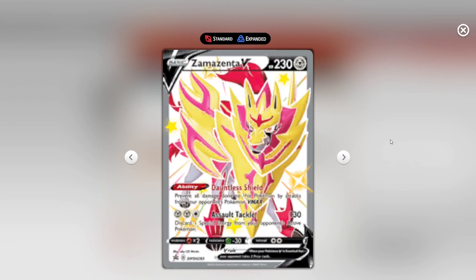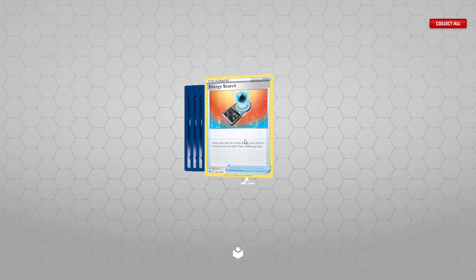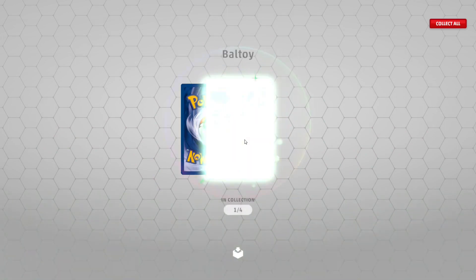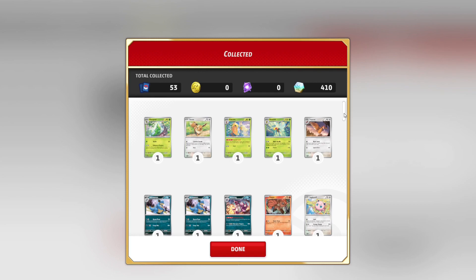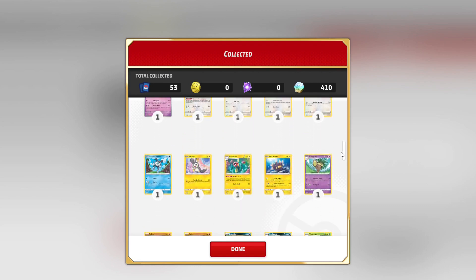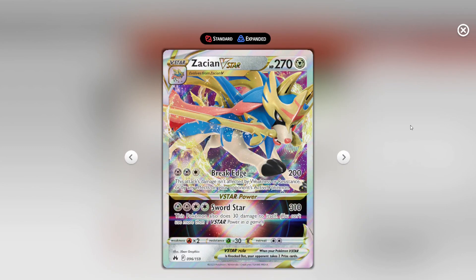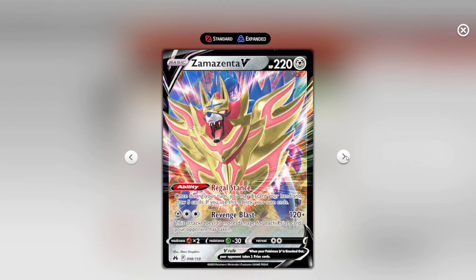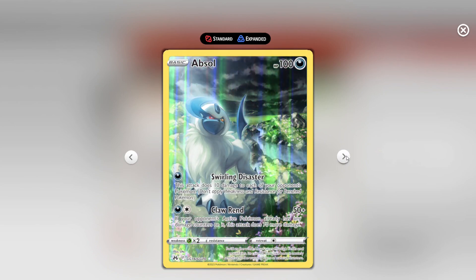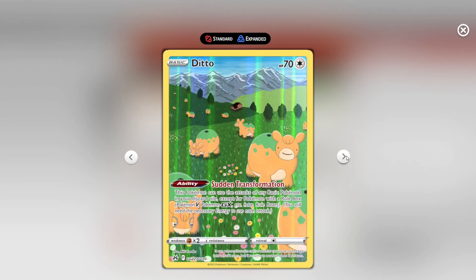Shiny Zama Zenith because a box of it - alright, seven packs of Crown Zenith and three packs of 151. Quick look here and then we'll skip. Skip because it looks better. We have... nothing. Where have we got - Station V-Star, or Zacian V... Absol... Majestic Ditto disguised as Ditto. Right, 10 more packs of 151, let's have a look at the first pack.